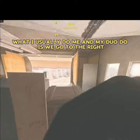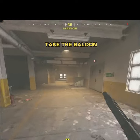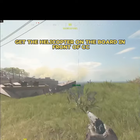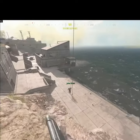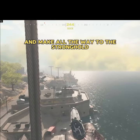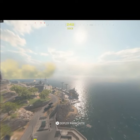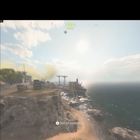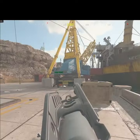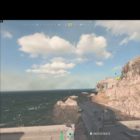What I usually do — me and my duo — is we go to the ride, take the balloon, get the helicopter on the boat in front of CC, and make our way all the way to the Stronghold. So now we land to the helicopter — the chopper. You just take the chopper; we don't really have to make all the way to the Stronghold on foot.